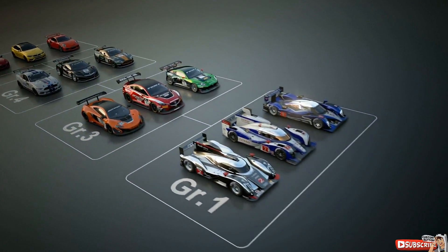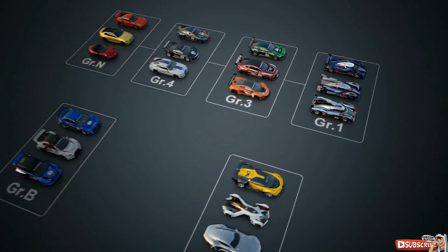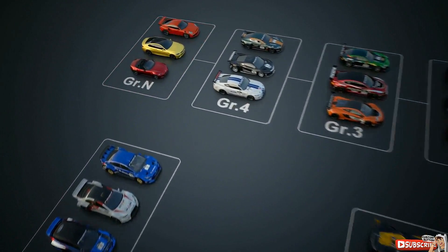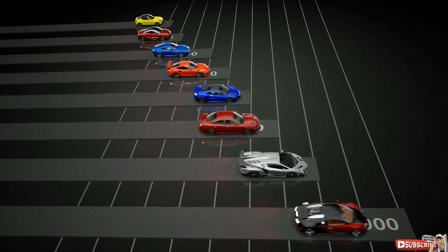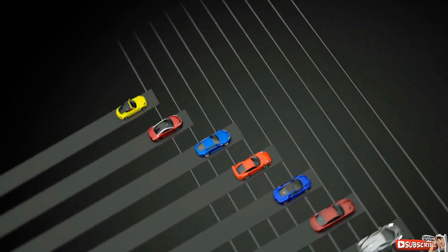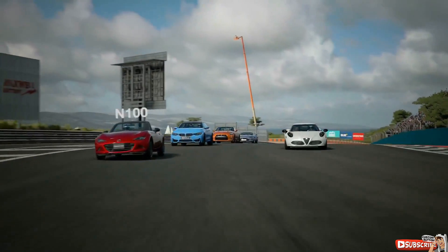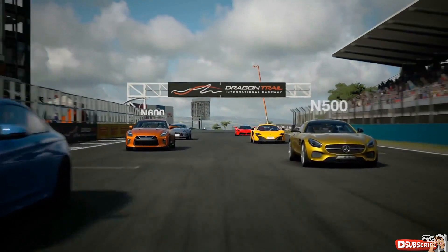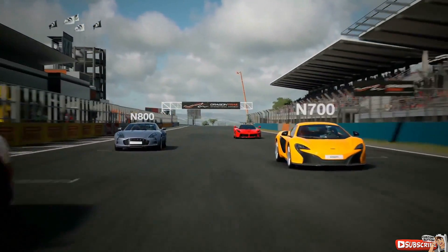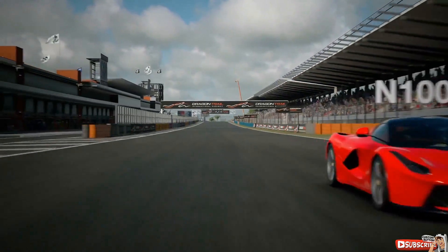The cars in Gran Turismo Sport are divided into a number of different classes. The first on the list is the Group N-Class, which consists of stock production cars. According to the maximum horsepower of the individual cars, the group is further divided into smaller divisions — from the driver-friendly N100-class sports cars with up to 100 horsepower, to the 1000-horsepower hypercars and monster-tuned cars in the N1000-class. There is a large variety of unique cars represented here.